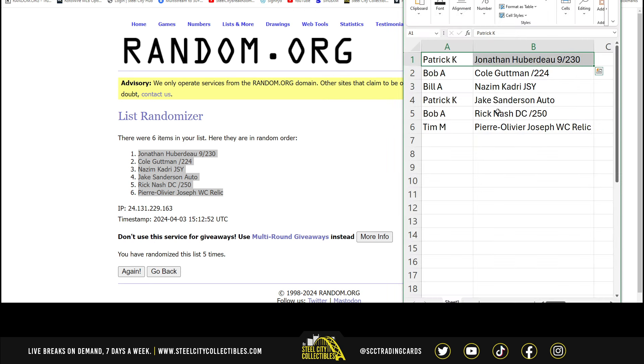So we have Patrick with the Jonathan Huberdeau and the Jake Sanderson autograph. Bob with the Cole Gutman rookie and the Rick Nash Deep Cuts. Bill with the Nazeem Qadri jersey. And Tim with the Pierre-Olivier Joseph Winter Classic relic.